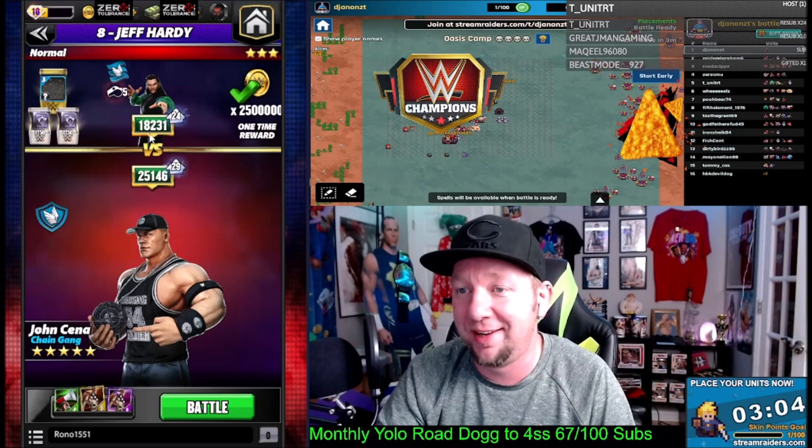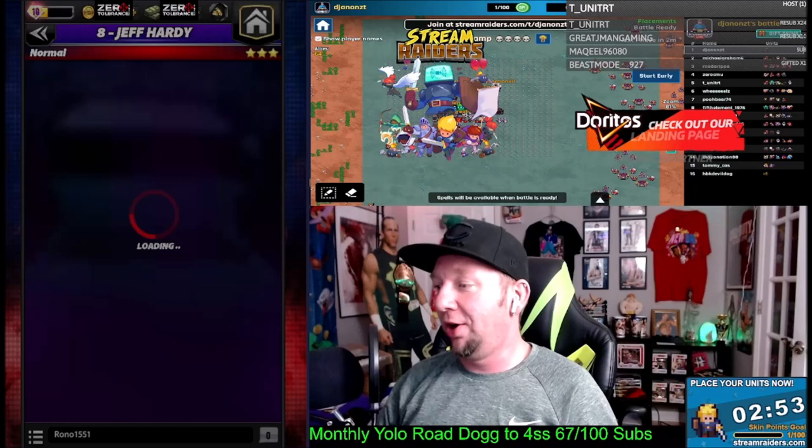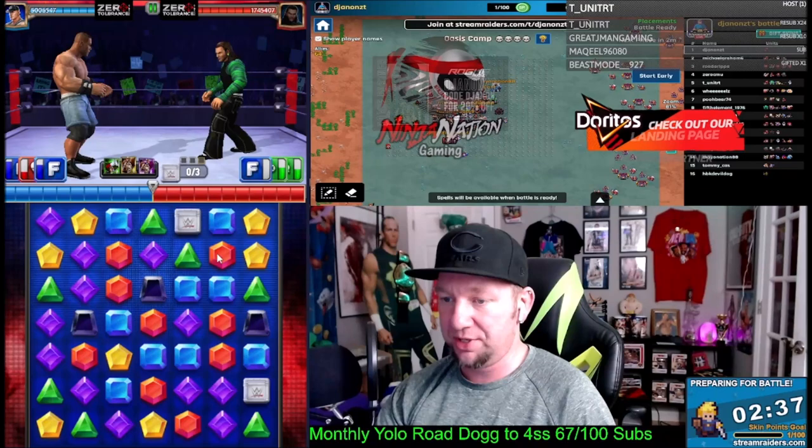We're going to go out against Jeff Hardy, who's actually a five-star silver, because there's no damage output from Cena, and we're going to see if we can even handle this and how long it's actually going to take. To go up against somebody with four or five million health when you're only doing a couple hundred K damage a turn, we're looking at a 30-turn match or so, and I can't in good faith do that in a video to you.